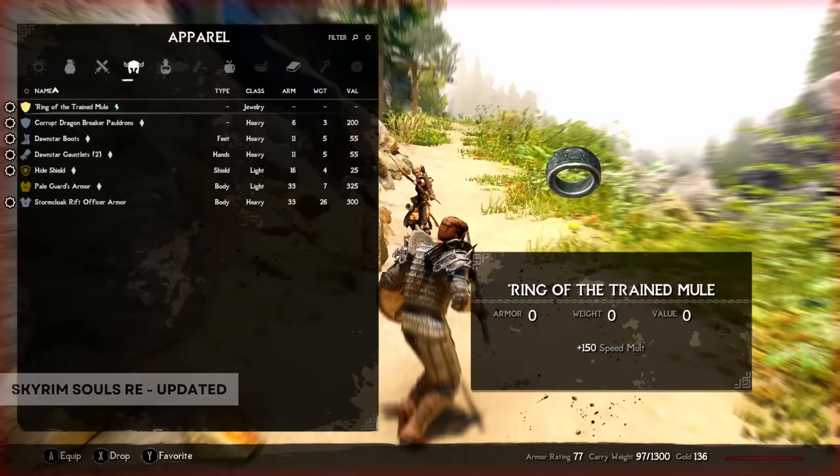Now for some mods that make enemies more difficult and varied. The first one is called High Level Enemies Redux, which adds new enemies for almost all of the Skyrim enemy types. Enemies will also progress with the player — for example, the highest level bandit in vanilla Skyrim was level 28, but with this mod enemies keep scaling with you until about level 80.